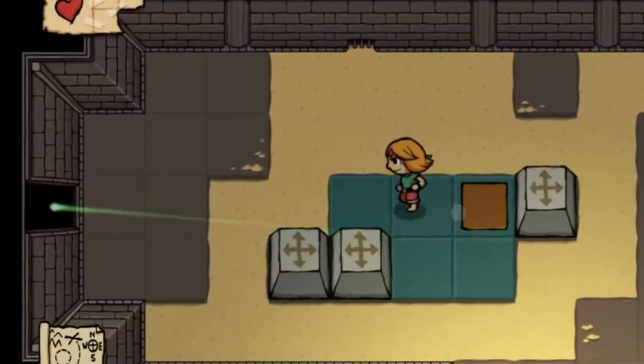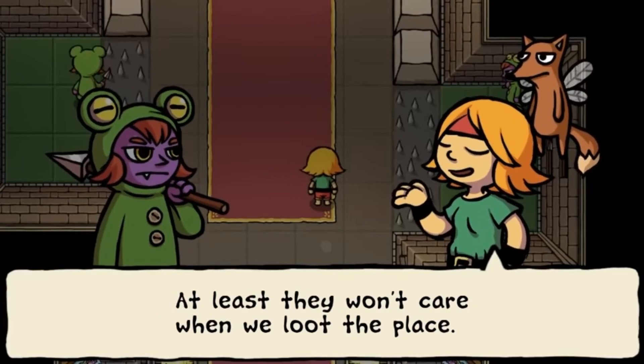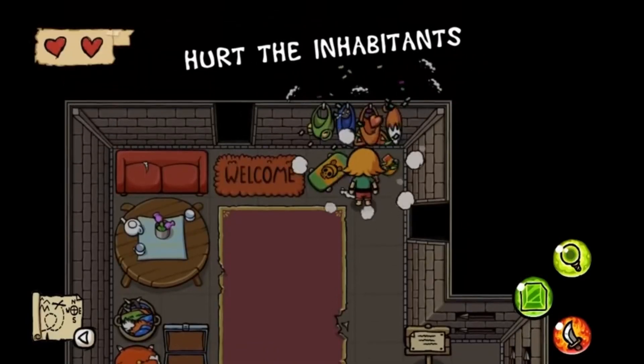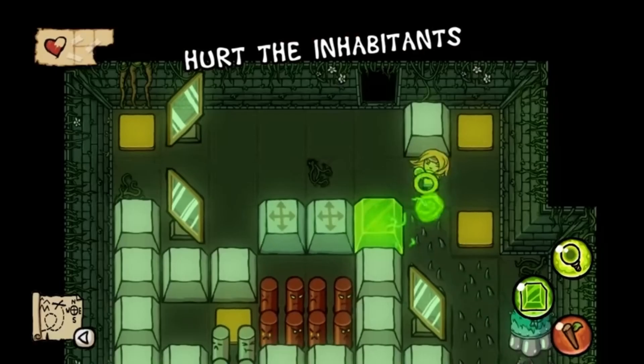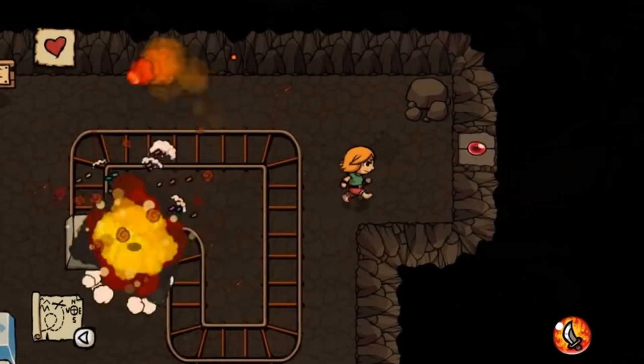It'll Do is a 2D Zelda-style game that doesn't take itself too seriously. It features the classic puzzle dungeons with a large dose of chaotic humor. It has a very positive rating with lots of rave reviews on Steam. Pick it up for $10 on Steam or Nintendo Switch.